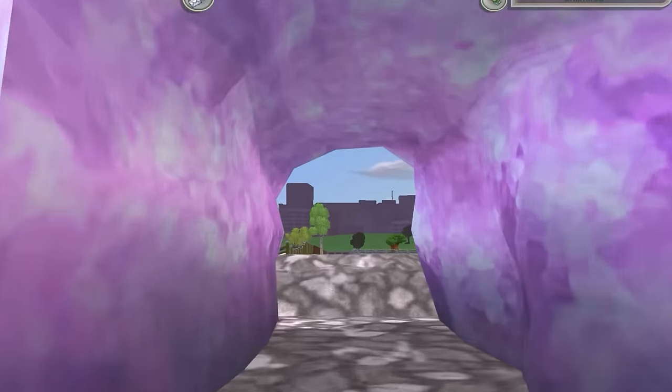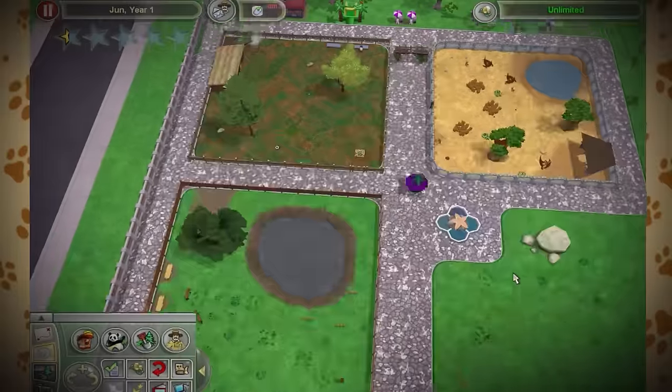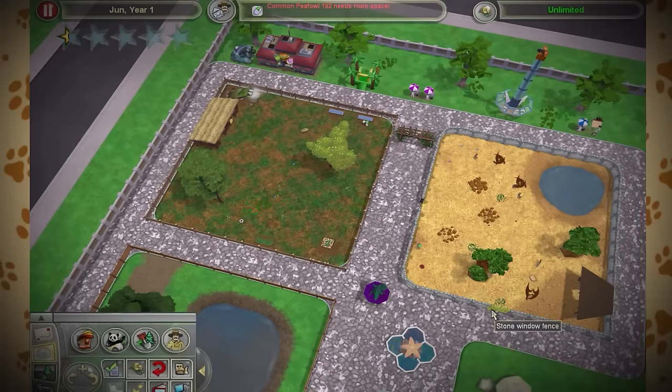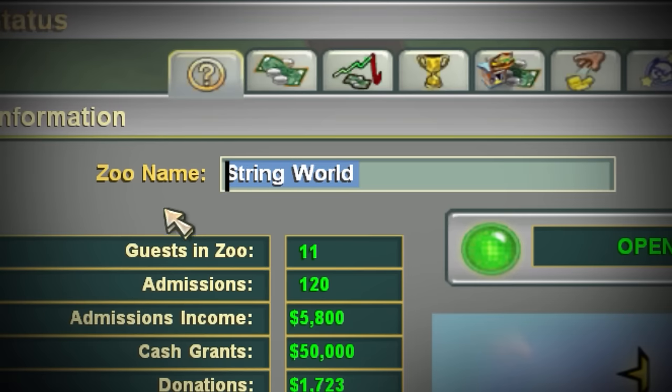Wait, what is that? I didn't place this weird crystal cave down. Why is there an actual functioning zoo in the top left of my park? This was the worst possible news - Stringworld had moved into the area.